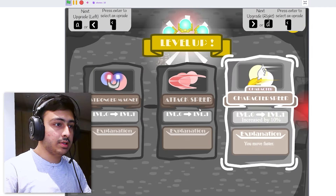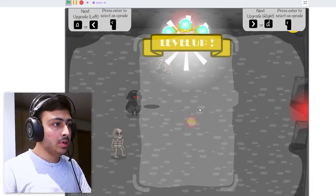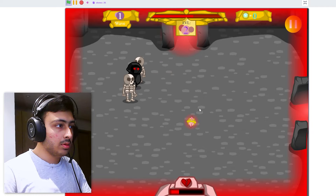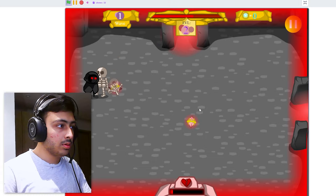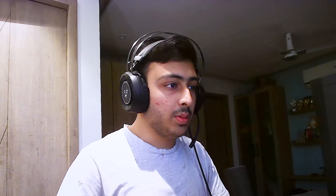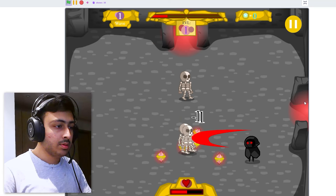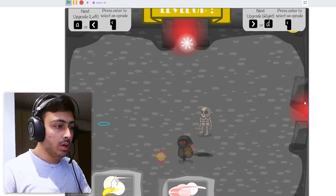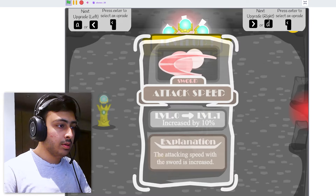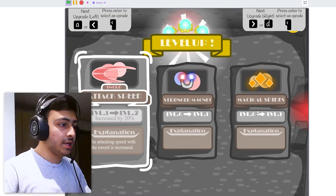Attack speed, character speed, stronger magnet — I'll go attack speed. We should be able to attack ourselves, but okay, maybe that's the concept of this game. Let's play again. Character speed, yeah — attack speed again. Stronger magnet, magical — I'll say attack speed.